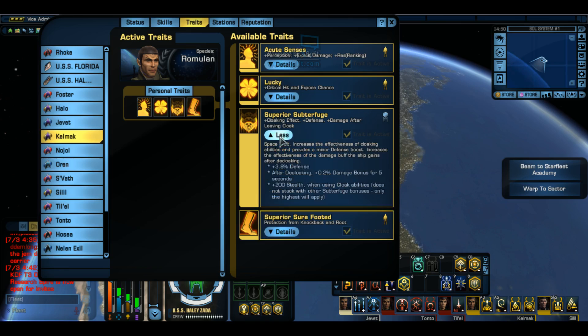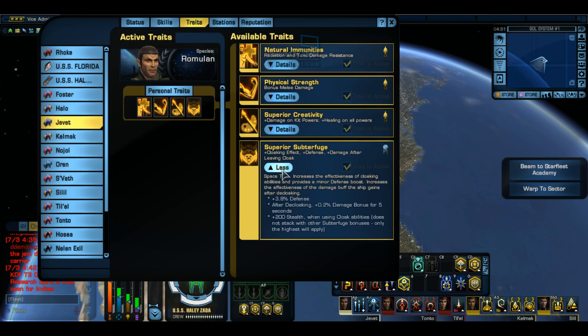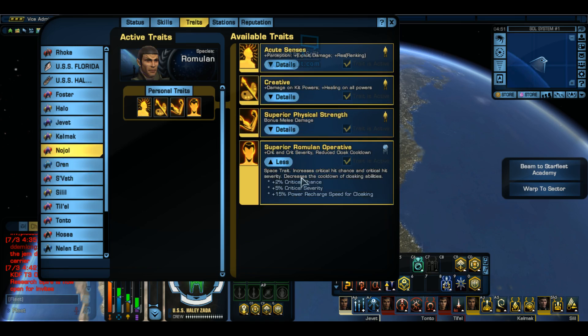The engineering one, for space: increases the effectiveness of cloaking abilities and provides a minor defense boost. Increases the effectiveness of the damage buff the ship gains after decloaking. Plus 3.8% defense after decloaking, plus 0.2% damage bonus for 5 seconds, plus 200 stealth when using cloak abilities. Does not stack with other subterfuge bonuses - only the highest will apply. So the stealth part does not stack for these guys, but the other stuff does. The science one looks like the same thing as the engineering. The only one that's different is the tactical guys, which is really awesome.